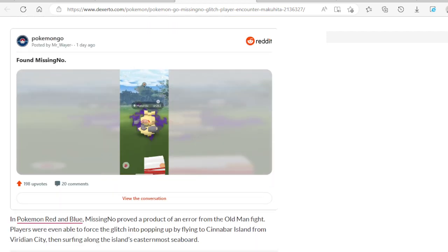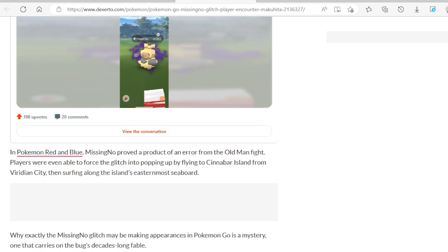Every game has a glitch or two, but this game has had a lot of glitches throughout the years. In Pokemon Red and Blue, MissingNo proved to be a product of an error from an old man fight. Players were even able to force the glitch into popping up by flying to Cinnabar Island from Viridian City, then surfing along the island's easternmost seaboard. I didn't know you could do that — people even try to cause the glitch deliberately.